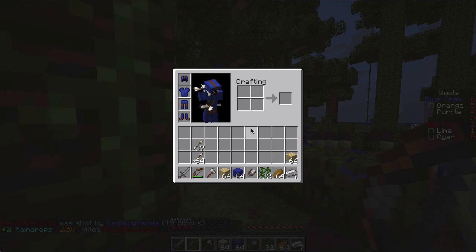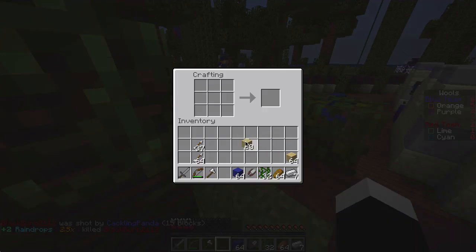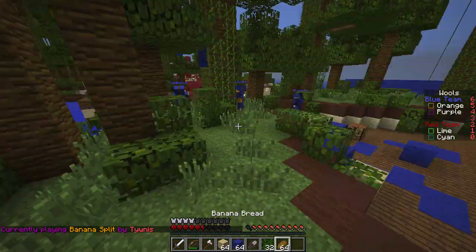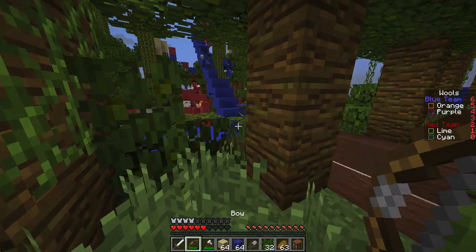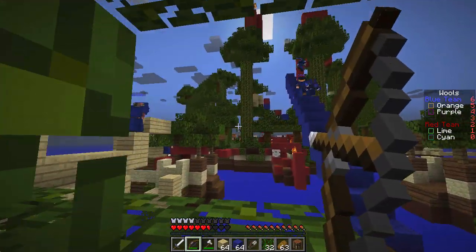Instead of rushing, I usually sit around and shoot people and help my team build bridges over the void. Then I can take those bridges myself when I'm feeling a little more equipped and ready. You do get iron as a kill reward on this map, so it helps to stay back and get armor every now and then if you want to increase your chances of survival.